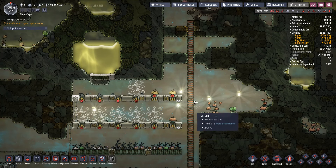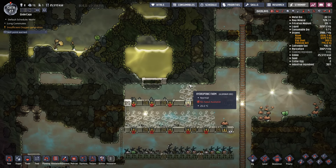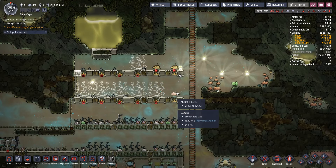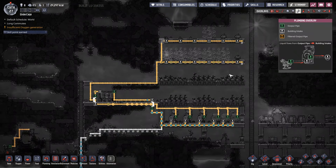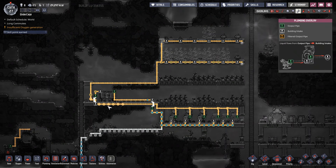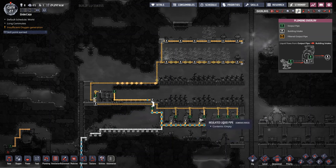Welcome back to Glider Gaming. We're jumping back into the Glider Cage. Let's see where we left off. We're starting our tree farm, which is being fed by the overflow on our lavatories.